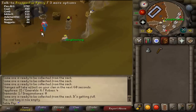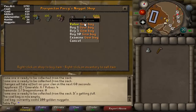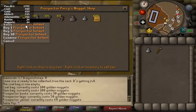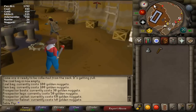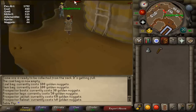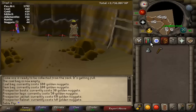The coal bag is also something you can buy from the store — it's 100 golden nuggets as well. It's very useful, though not quite as useful as the gem bag. Another thing you can buy from Motherlode Mine are the four pieces of the Prospector outfit. Together it costs 180 golden nuggets. When worn, it gives you about a 2.5% mining XP increase, which is going to save a lot of your time on your way to whatever level you're going — whether it be 60 for Lunar Diplomacy, 85 for the Achievement Diaries, or all the way to 99.